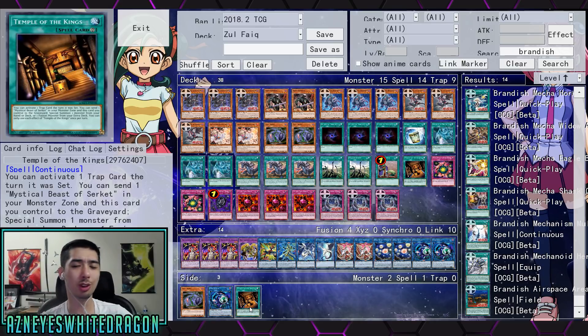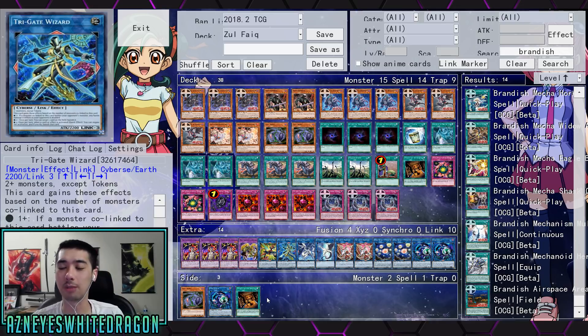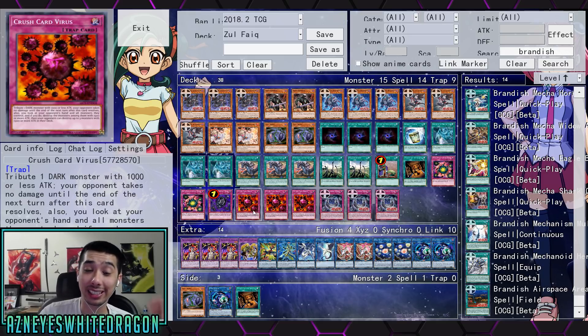When Temple of the Kings came out it was banned or something, and they put it to legal and it didn't really matter. I believe it got errata'd, and its original effect was basically Lilith's — if we go to the anime, the effect was you can activate set traps or something like that. Now it's only once per turn, but that's still really good because that allows you to set the card.